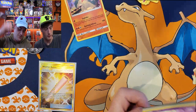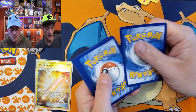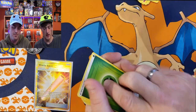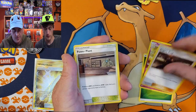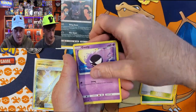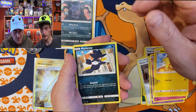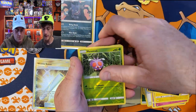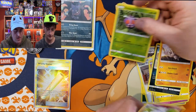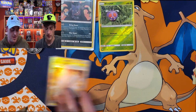Let's get all these in a sleeve. Promos over here - we like to sleeve our holos. I'm gonna start with the Machamp pack. One of the all-time favorite Kanto Pokémon. We got a code card, leaf energy, Koga's Trap, Power Plant, Gastly, Togepi, Pikachu - it's an adorable card - Murkrow, Rhyhorn, reverse Venonat, and a non-holo Wigglytuff. Nothing too special there.